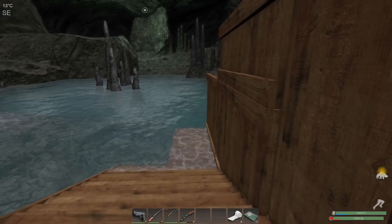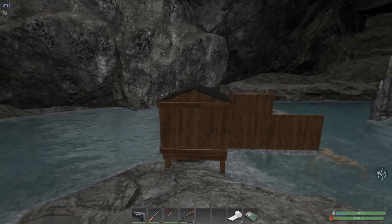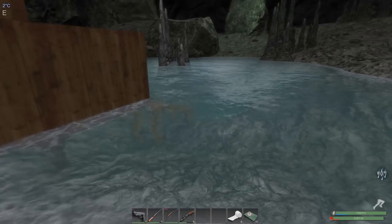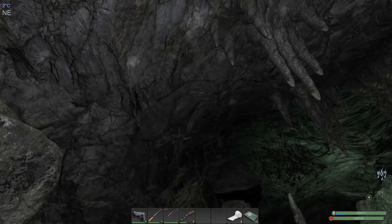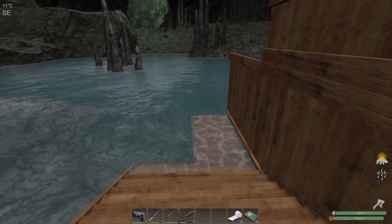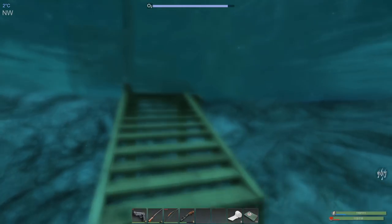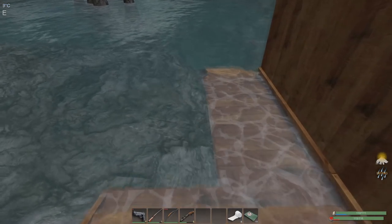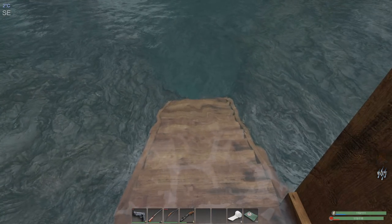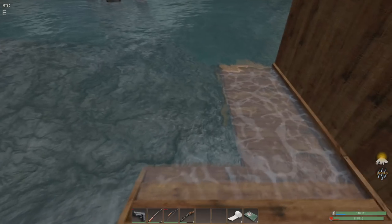That gives me some protection - that looks pretty good. Looking over here it's not awesome but it's functional. I'd really love a triangle wall I could put right here - that would be great. No bats, good. So that gives me the beginnings of what I can do. The dangerous part is basically coming out of here and I'm not sure how much I like this whole half wall thing.